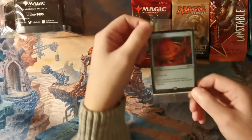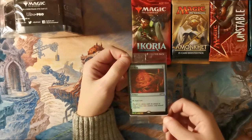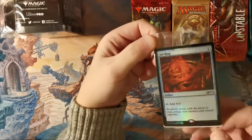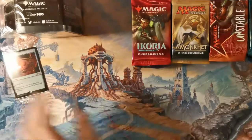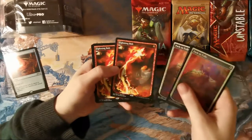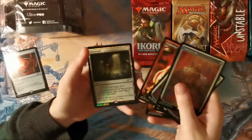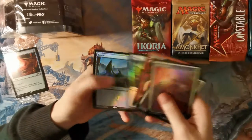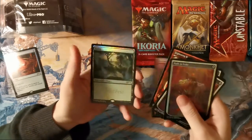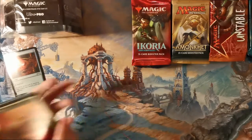Because of the box level that we bought — the most expensive one, I think it was $130 — there's a promo. It's Foil Sol Ring. And a couple of Paths to Exile — one foil, two non-foil. We've got two Lightning Bolts — those are really nice. A Foil Mutavault. Foil Plains, Island, Swamp, Mountain and Forest — they're the Magic Fest ones. That is really nice.